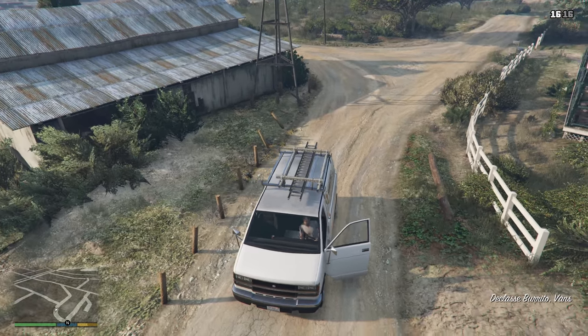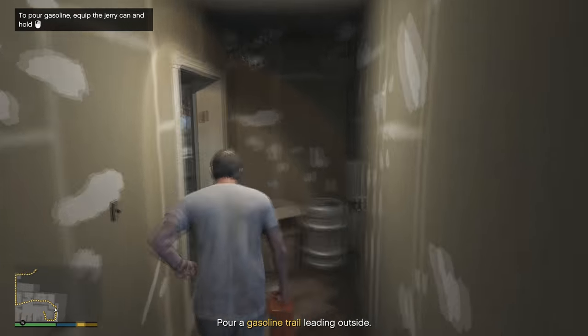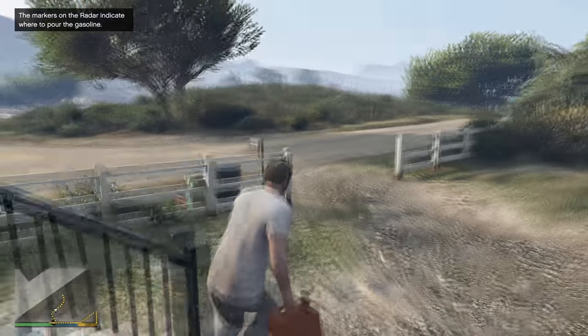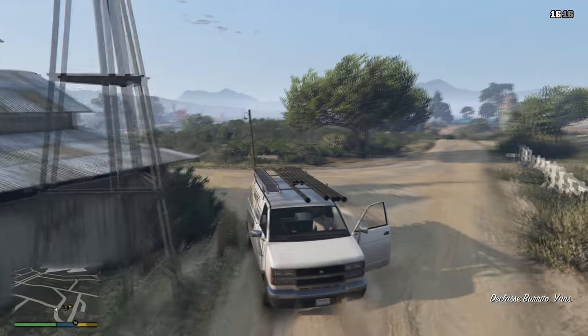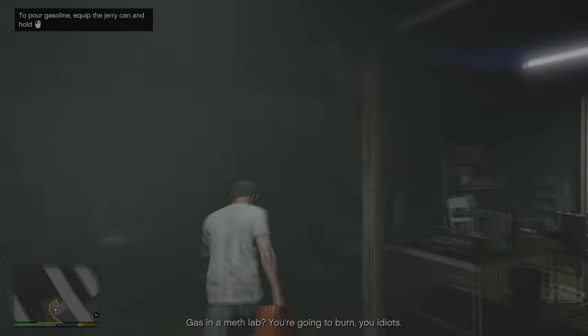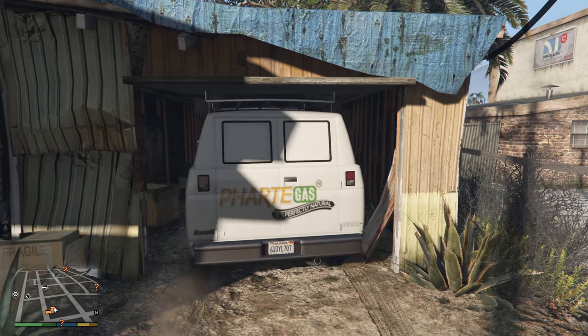However, before you ignite the trail and use the van to escape, it is highly suggested that you pay attention to the burrito's roof layout. To change this you can just not pour any gas, run upstairs, sit into the van and drive away — fail and retry the mission. Do this as long as there is nothing on the roof of the burrito. Remember, you don't have to do this if you don't want to, but the empty roof variant is the only one which can fit into Trevor's garage in the desert.